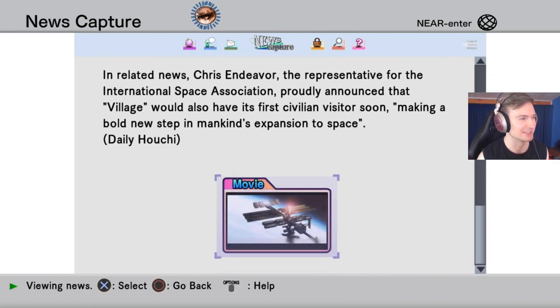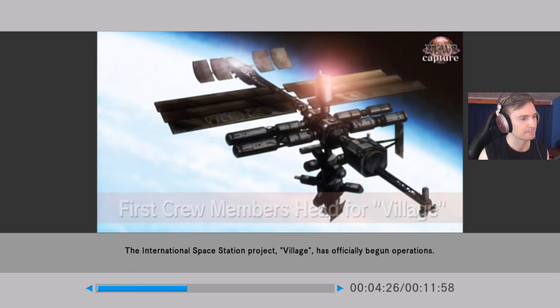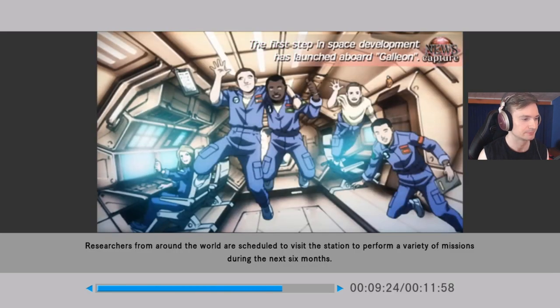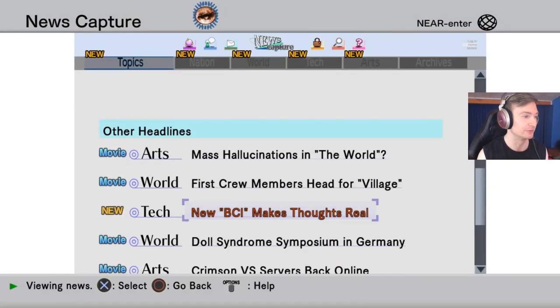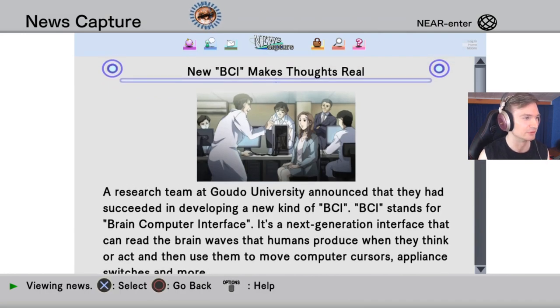In related news, Chris Endeavor, representative for the international space association, proudly announced that Village would also have its first civilian visitor soon — making a bold new step in mankind's expansion to space. The international space station project Village has officially begun operations, and researchers from around the world are scheduled to visit. Since it's the start of a new volume, there's a lot of new news and forum posts, but there will only appear a few more during the course of the game, so don't worry too much.